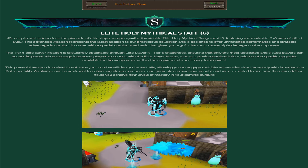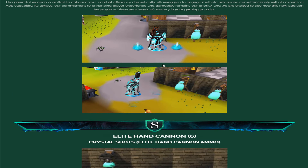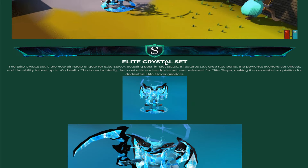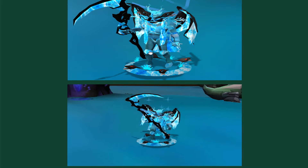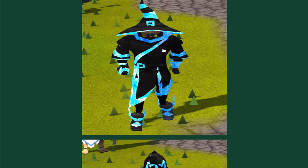They also added the Elite Holy Mutical Staff 6, with all its different effects and perks: a 6x6 area of effect, a 30% chance to cause triple damage on the opponent, and much more. Then we have the Elite Hand Cannon 6 and the Elite Scythe of Vitur 6. There's also the Elite Crystal Set with a percent drop rate perk, Powerful Overlord Set effects, and the ability to heal up to 160 health. And we have the Elite Slayer tier 6 upgrades — these are looking very, very good.